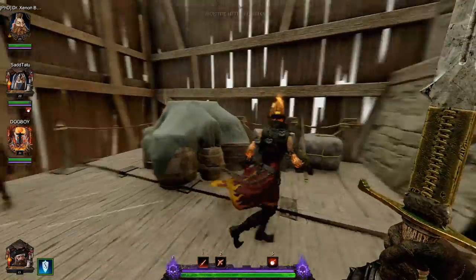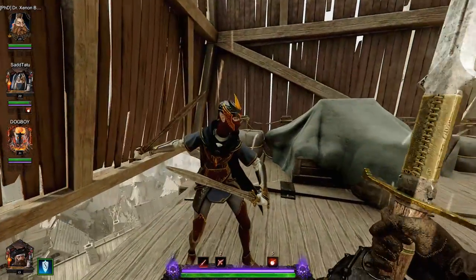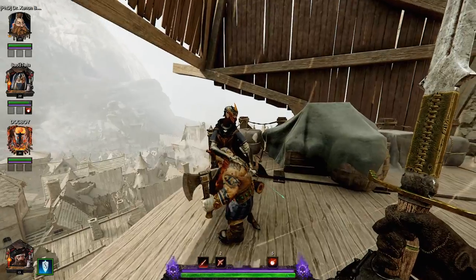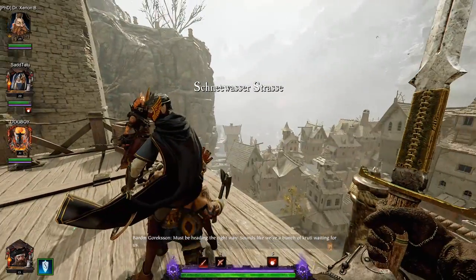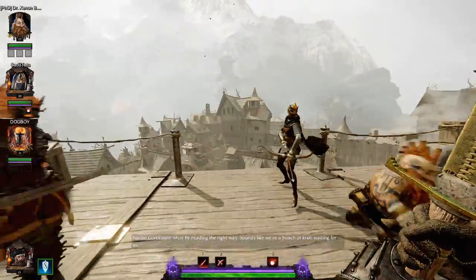He's playing a Troll Slayer right now. We've got the Bright Wizard over there, and then it looks like she's wearing High Elf stuff — but normally she's a Wood Elf, so I assume that's a skin or one of her subclasses makes her into a High Elf instead of a Wood Elf.